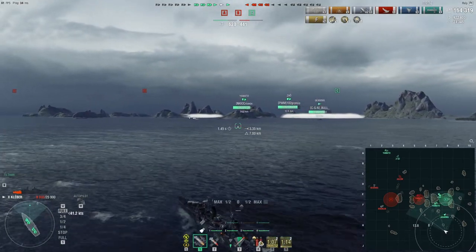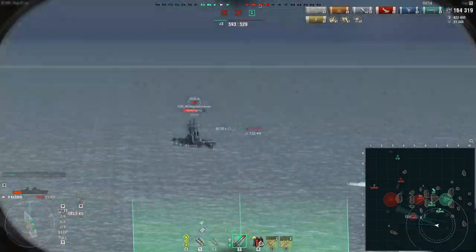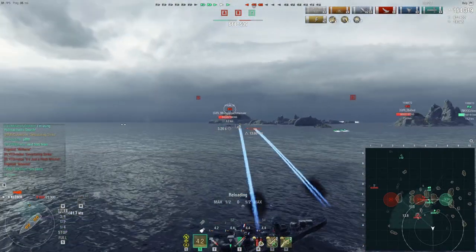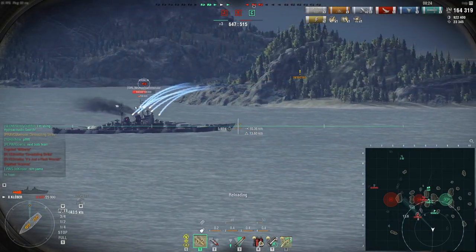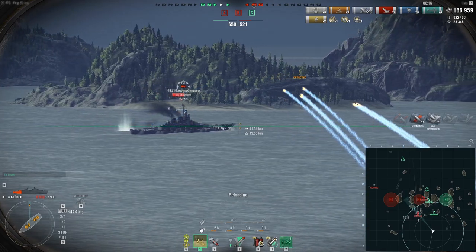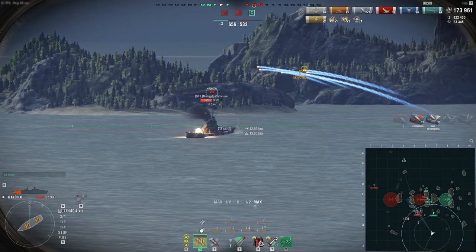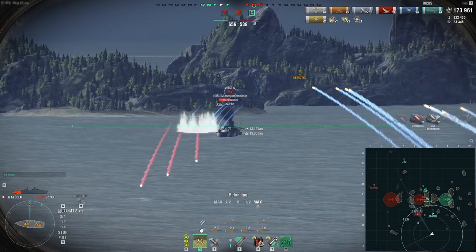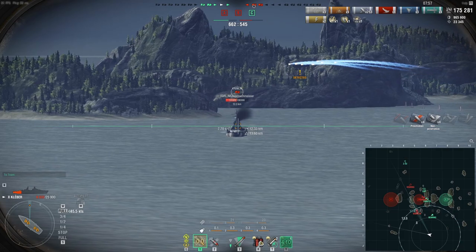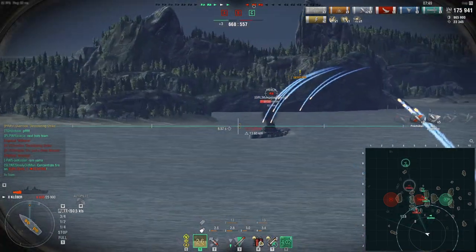Let's speed up, because nothing else happens for a while. It's six of our ships versus four of theirs, but we need to wrestle a cap zone away from them. There's a fairly healthy Kremlin. We have a Yamato, a Zao, a Gearing, a Z-52, and a Kleber; they have two battleships and a Gearing. I'm not entirely sure our team is in a specifically superior position — especially while they hold the cap zone advantage.